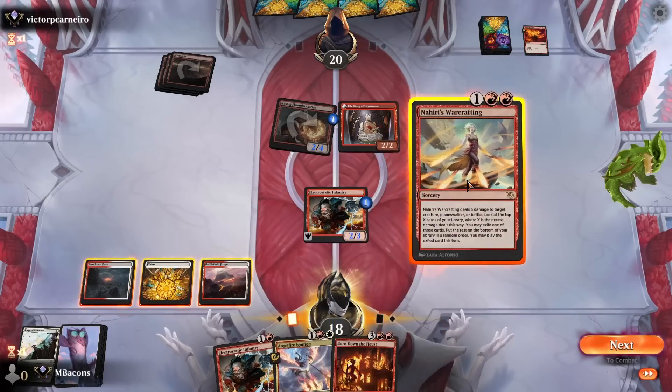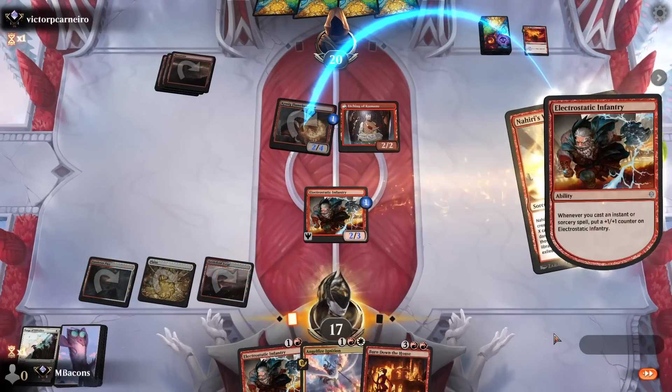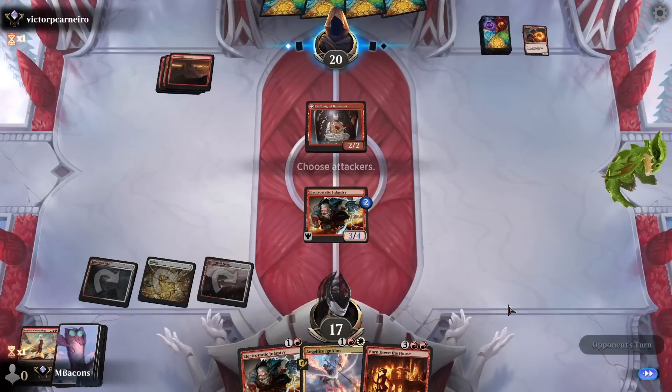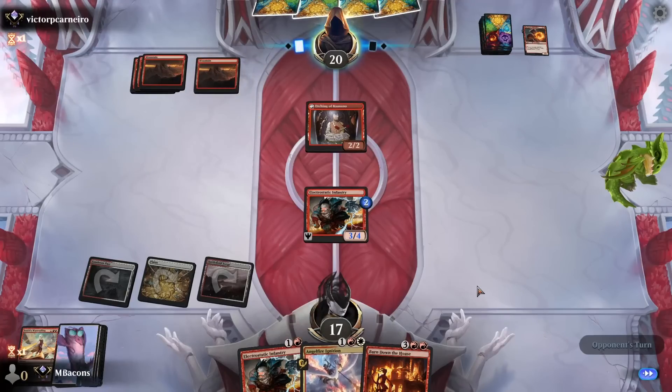This might be worthwhile — if we Warcrafting on the Flame Breather we get to see an extra card off the top, but more importantly it grows. Ooh, that's a good one. See Recommission off the top — got to decline and shuffle that away. I think the plan now is to just make the Infantry too big to burn.